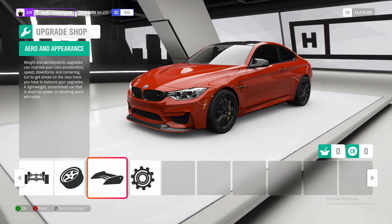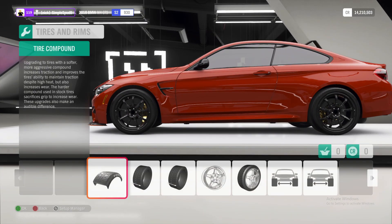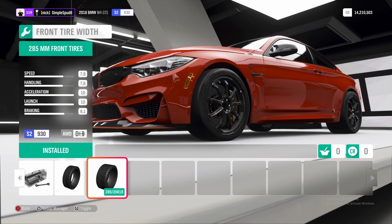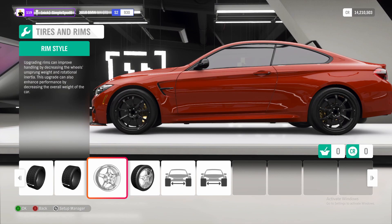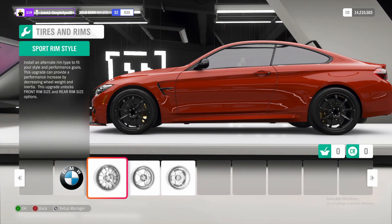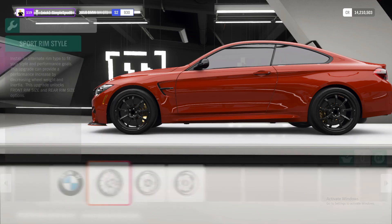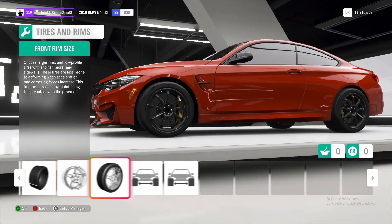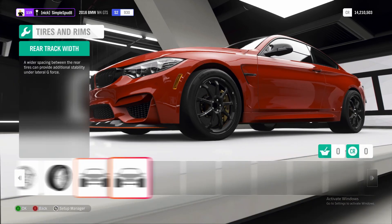Back out of aero and appearance now into tires and rims. Here we'll be doing drag tires as well as making them wider in both the front and rear. Then if you come into rim style we can select some lighter weight rims and that will save you 8 kilos. Then out of rim style we'll come into the track widths and add spacers in both the front and rear.